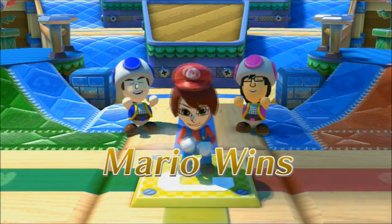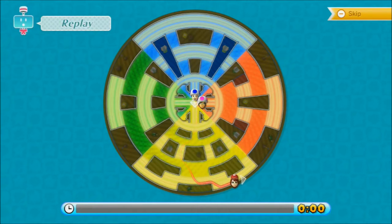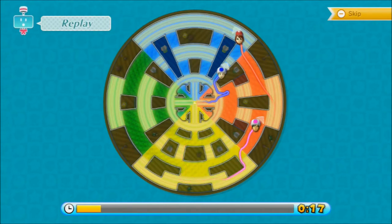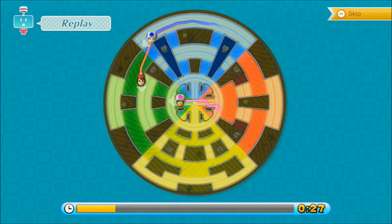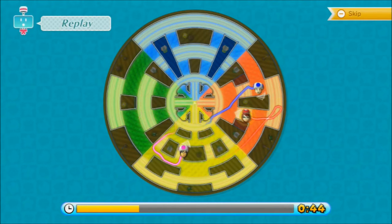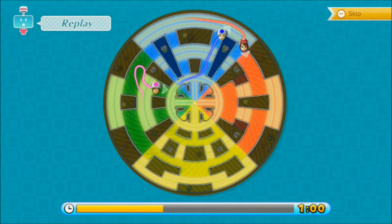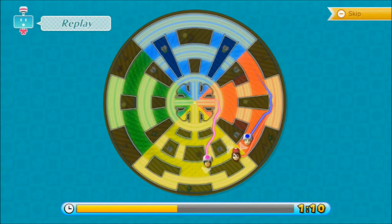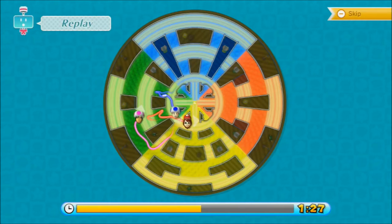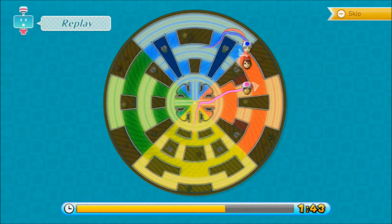Now you'll get to see something really cool. It shows you a replay of me running around and where they were going and how close they were to you. This is a really cool feature. I'm not going to show you this after every level, I just wanted to show you it once or twice. It is really interesting to watch and know how close they were sometimes — like Chris, he was right behind me and didn't notice. It's a nice little feature they've added.